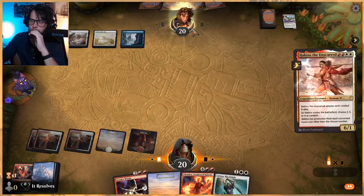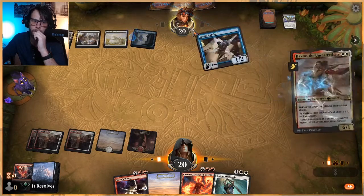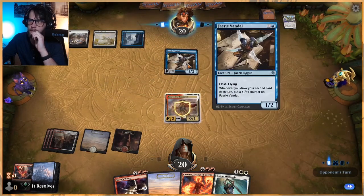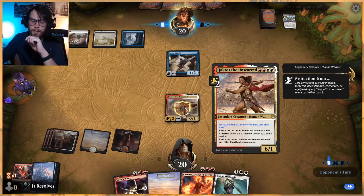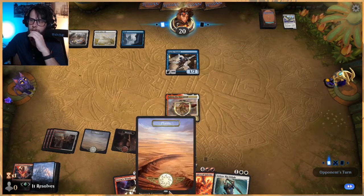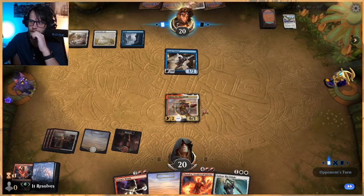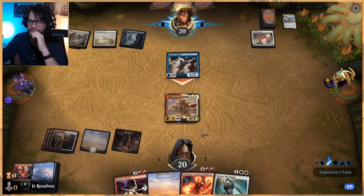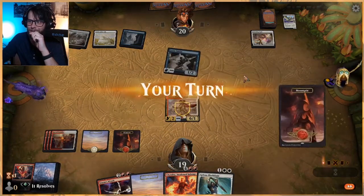Let's play Haktos and hope we don't hit four. Protection from everything other than two — I always get that backwards, sorry, no big deal. The only problem is that means we can't Gideon this, but that's okay. They tried to Banishing Light it — that's funny.